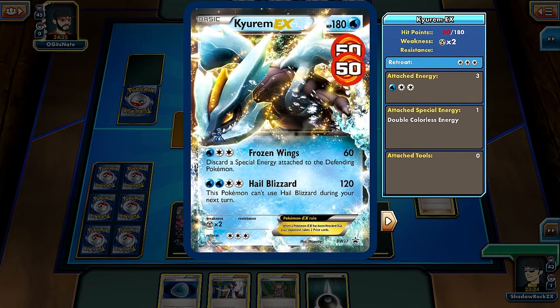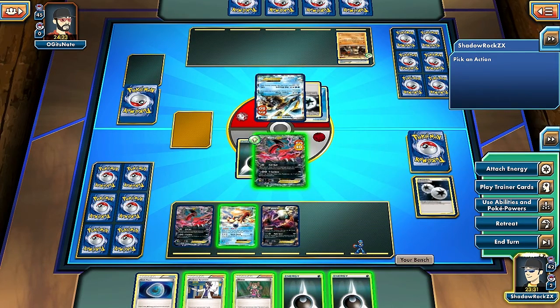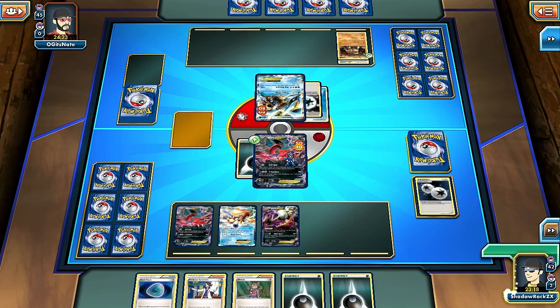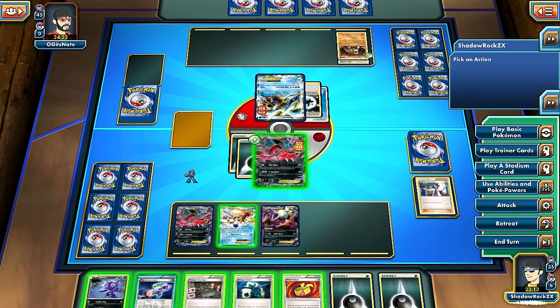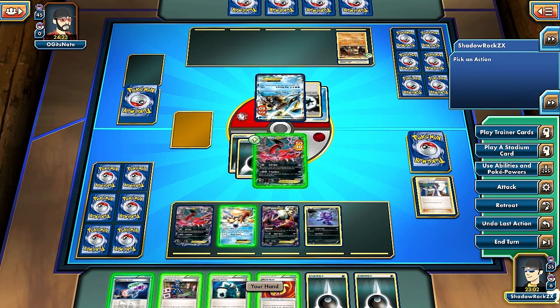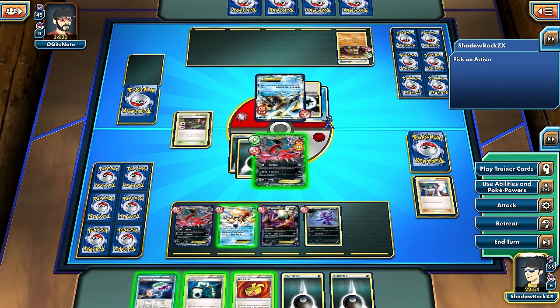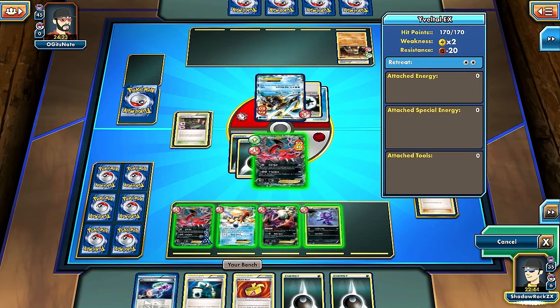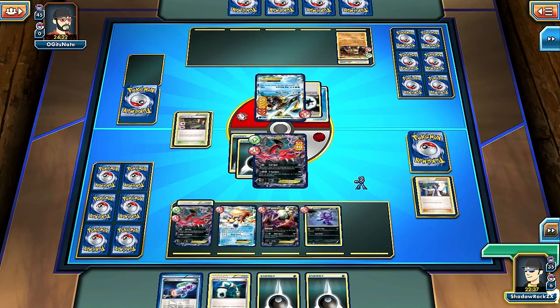Opponent uses Hail Blizzard or Frozen Wings with a Special Energy - that sucks. I'll attach a Dark energy to Eviolite and play Professor Sycamore. I'll use AZ to get my item cards back if needed, then play Darkrai. Evil Ball: 20, 40, 60, 80, 100, 120 - that's a knockout! I'll play Muscle Band on this Darkrai. Evil Ball should be a knockout again.